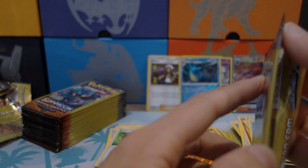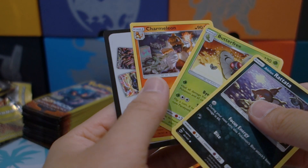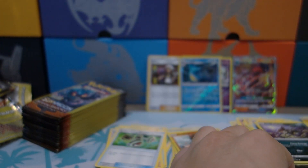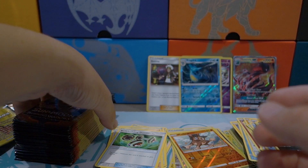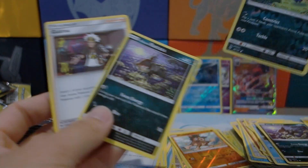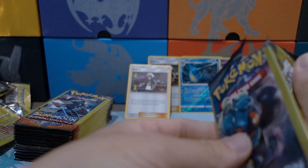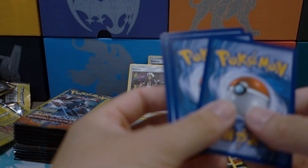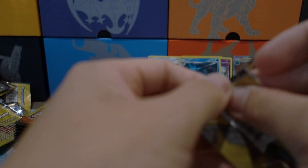I want to count how many packs we have left pretty soon. A Luvdisc, Butterfree, and a Charmeleon. As you guys have probably noticed, you are not guaranteed rares in Dollar Tree packs. We have 23 packs left — we just passed the halfway mark. Come on, just give me one reverse holo and another Guzma — or even just one secret rare or hyper rare rainbow rare and I'll be a happy man.